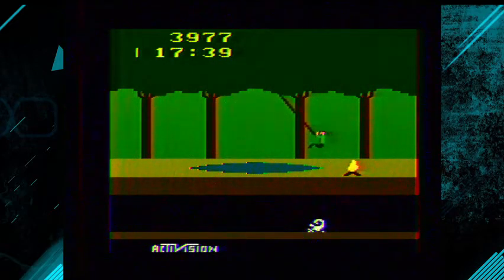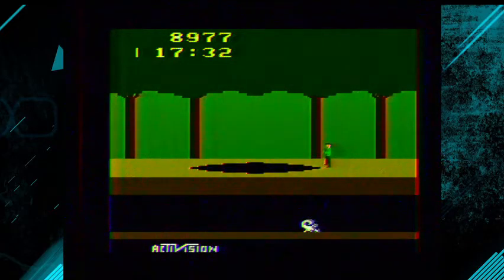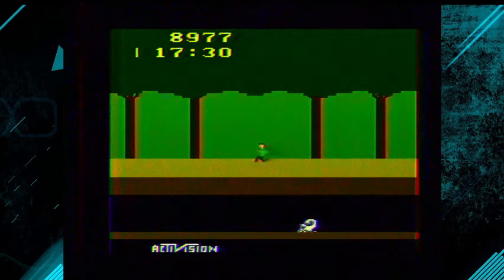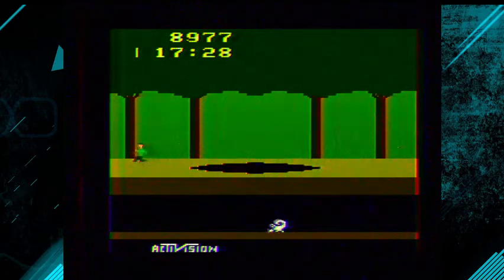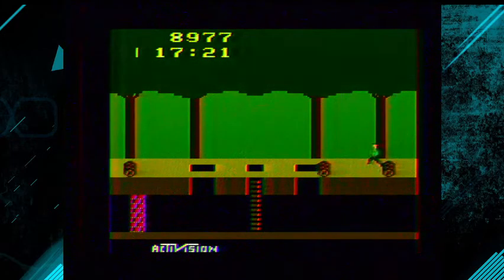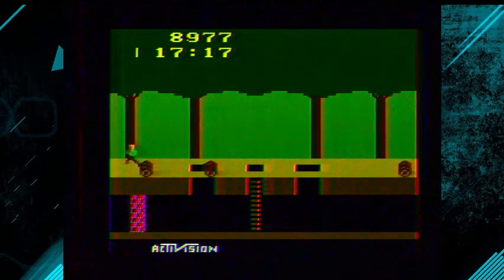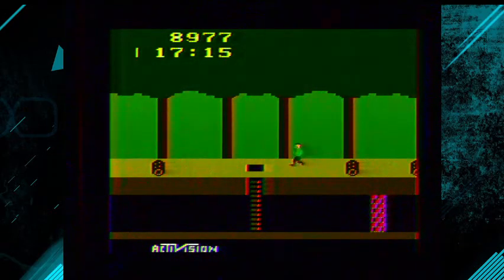It gives them almost a 3D quality because of the visual artifacts that come from the RF switch setup, which is how I prefer to play them. So I will never composite mod my Atari 2600. Ever. I know everybody's all about crisp pixels, but when you played this back in the day, this was what it was supposed to look like. It gave it depth, it gave it that video game look of the early 1980s.